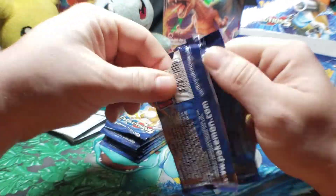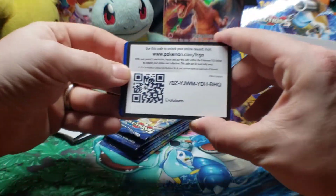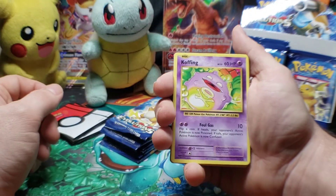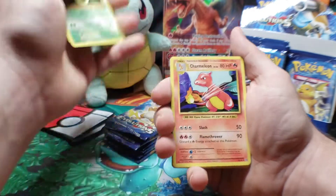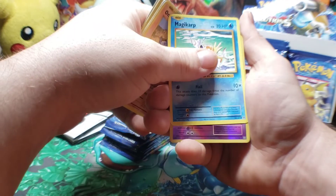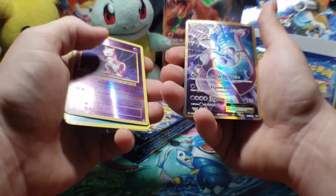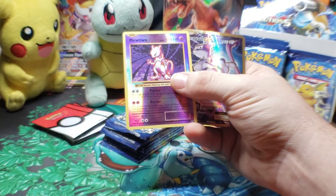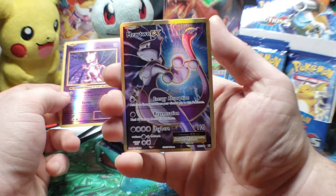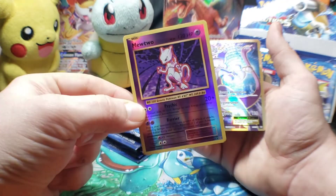I can feel it — we're gonna get that Charizard today guys. Next pack: Kakuna, Charmeleon, Electabuzz, Vulpix, Sandshrew, Onyx, Magikarp. Reverse holo is a Mewtwo — very cool. Final card for this pack is a Mewtwo, double the Mewtwo, nice! We got Mewtwo EX full art — the only way you can get this guy. Hollow reverse holo Mewtwo.